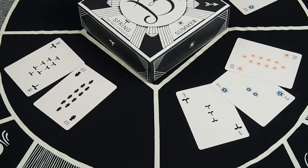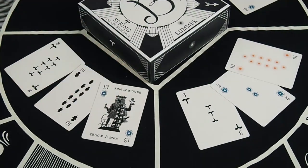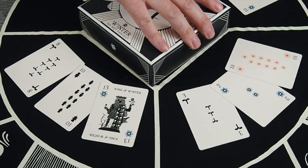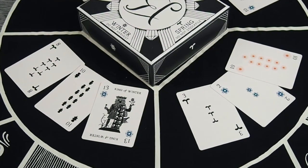Any time you play a face card from your hand, like a king, queen, or fool, the season changes in the field you played it in. Take your turn as normal, then at the end of your turn, rotate the Illimat so the season of the field matches the season of the card that you played from your hand.